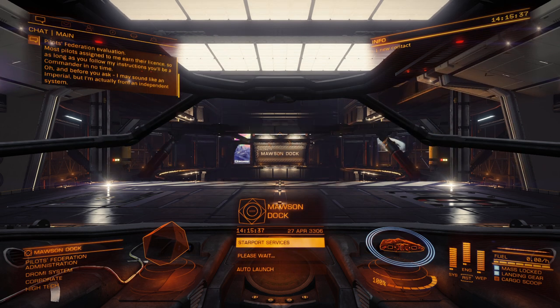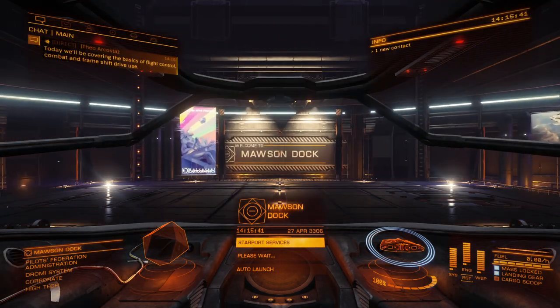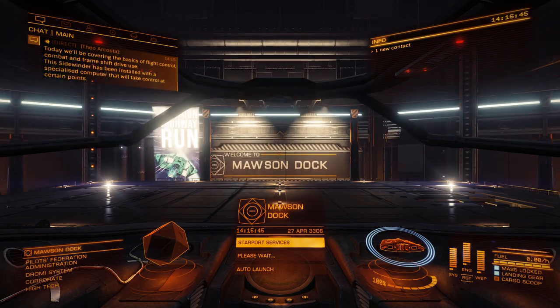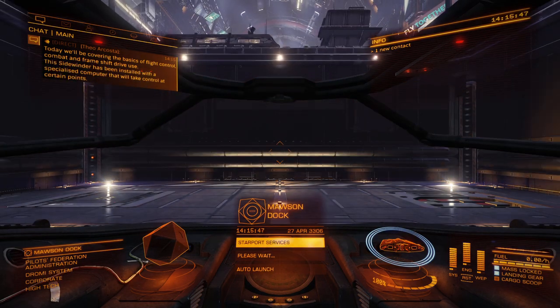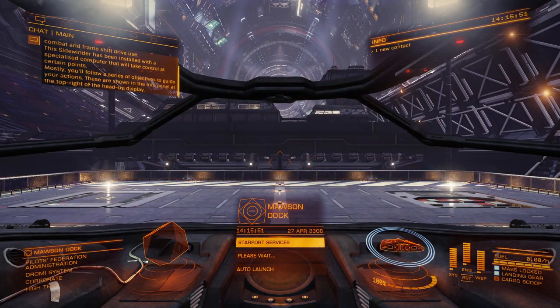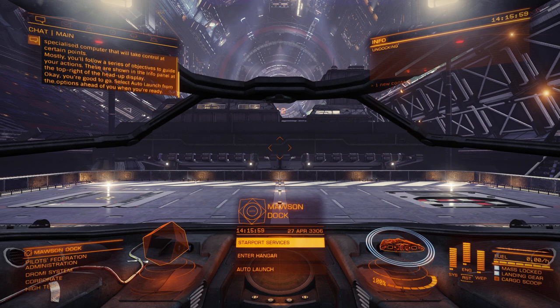I'm actually from an independent system. Today we'll be covering the basics of flight control, combat, and frame shift drive use. This Sidewinder has been installed with a specialized computer that'll take control at certain points. Mostly you'll follow a series of objectives shown in the info panel at the top right of the HUD. You're good to go — select auto-launch from the options ahead of you when you're ready.